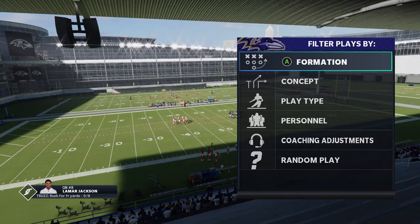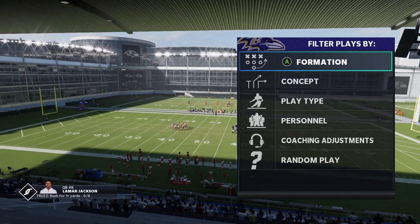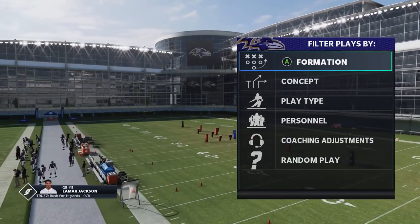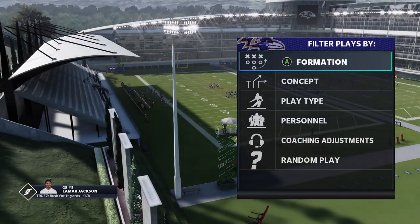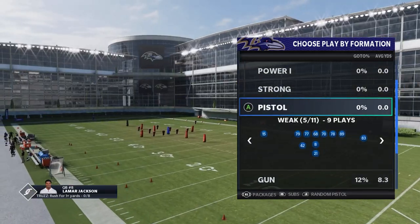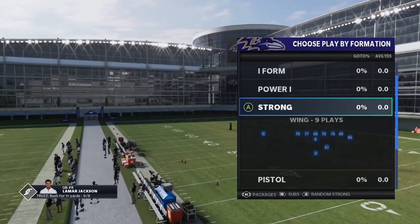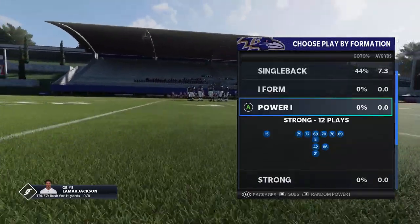Welcome back YouTubers and Madden fans. This is Madden Money Shot sniffing up the Madden Chiefs as always. Got some more run plays for you today out of the best running playbook in the game. I like to put out a run play every couple of days and then a pass play. I'm going to be doing the Ravens quite a bit because they're without a doubt the most overpowered running playbook in the game. The pistol formations alone would get them that honor. But today I'm focusing on the Strong Power Eye.